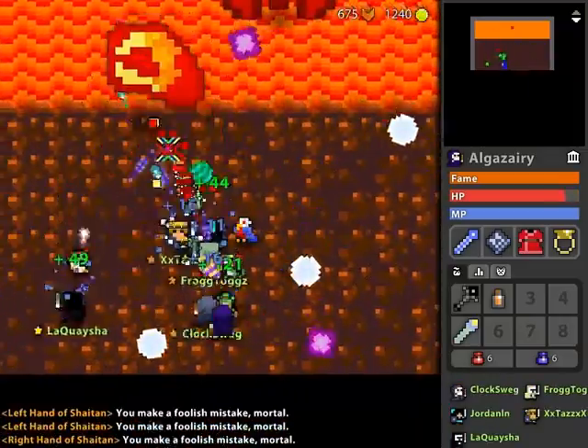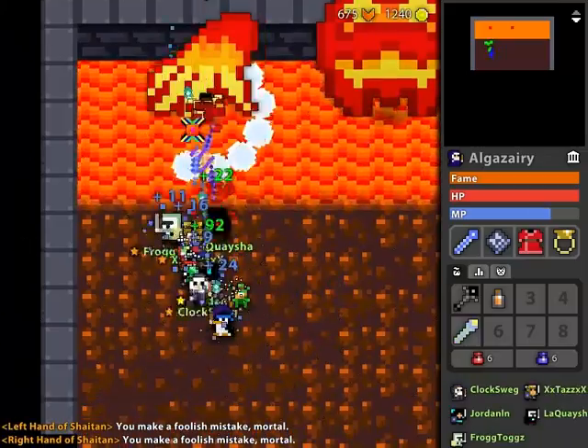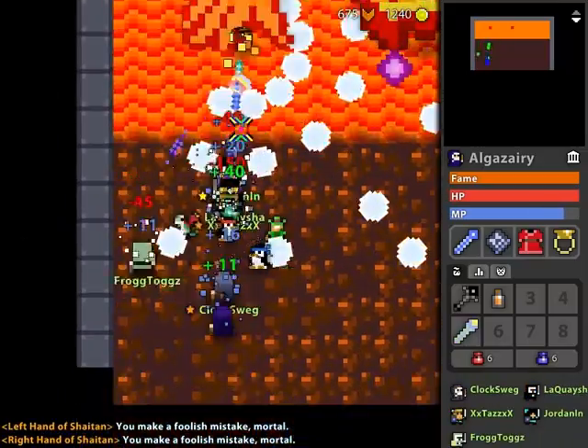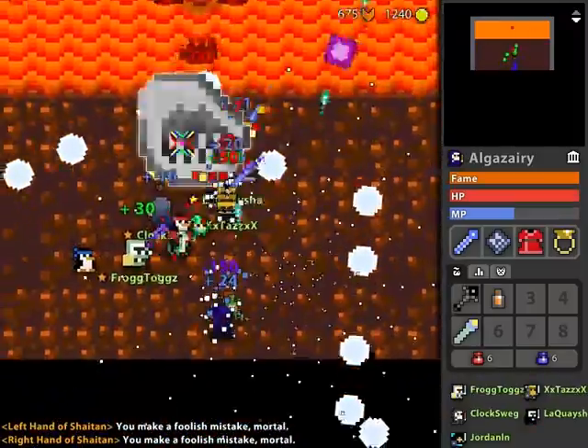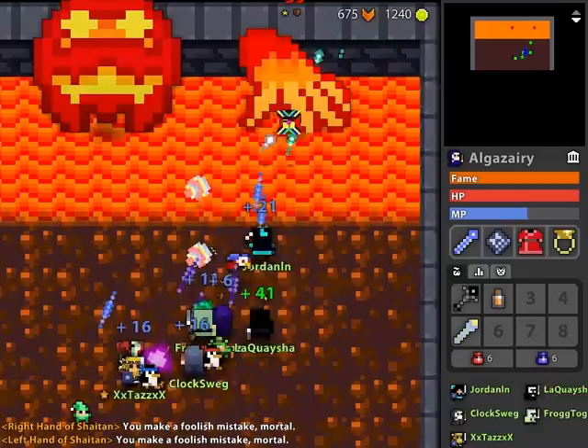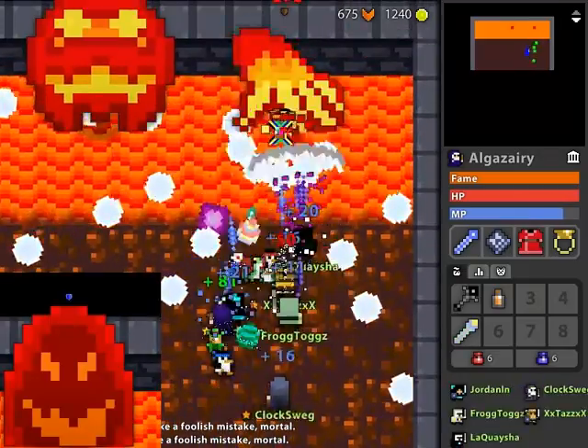One more thing I forgot to mention: they re-skinned the Lair of Shaitan — it's Shaitan, which means devil in Arabic. They re-skinned it so now it looks much cooler, because let's admit it, the old sprite looked terrible. Alright, well that's it. Thank you for watching. Bye-bye.